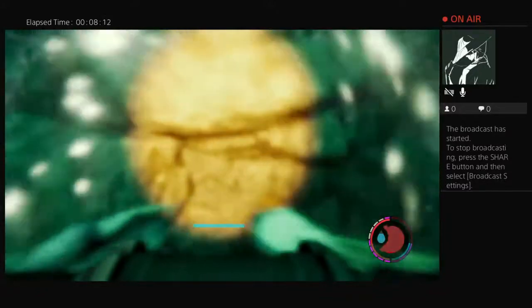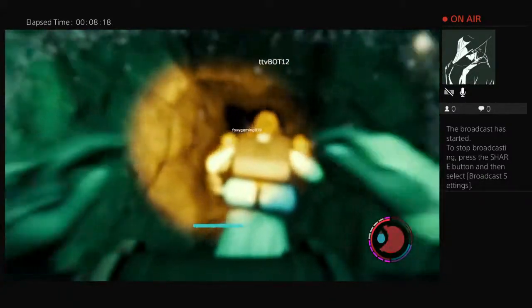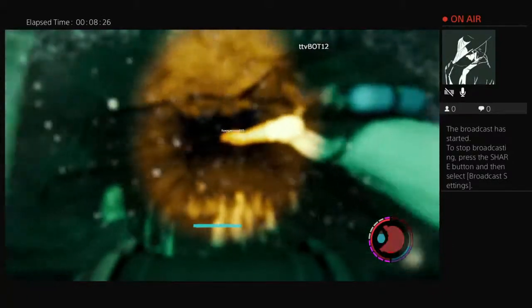Imagine doing this in real life — I'm so claustrophobic, this is so scary. When do we not need the air canister? I feel like it's going to run out. The blue line shows how much you have. Is that out of all of the canisters? No, only one. The crossbow's in here.